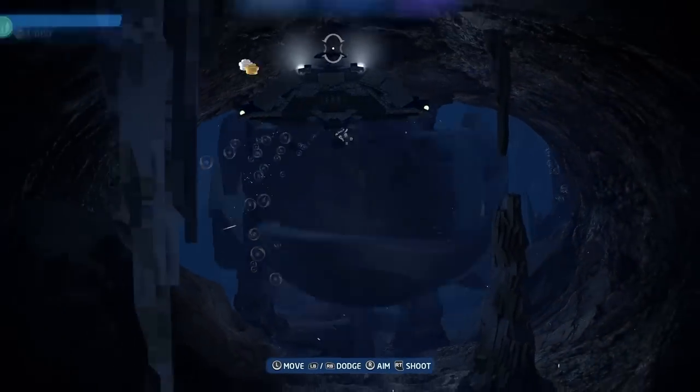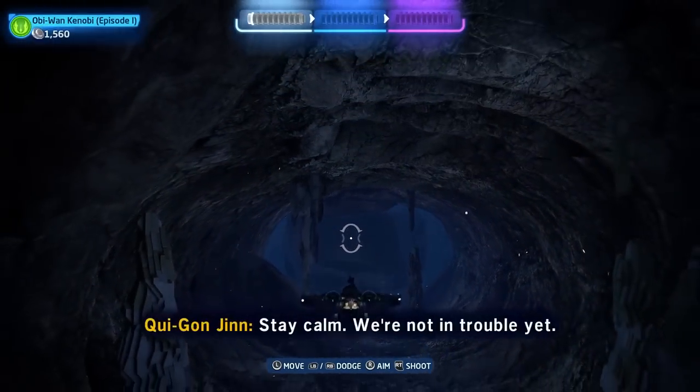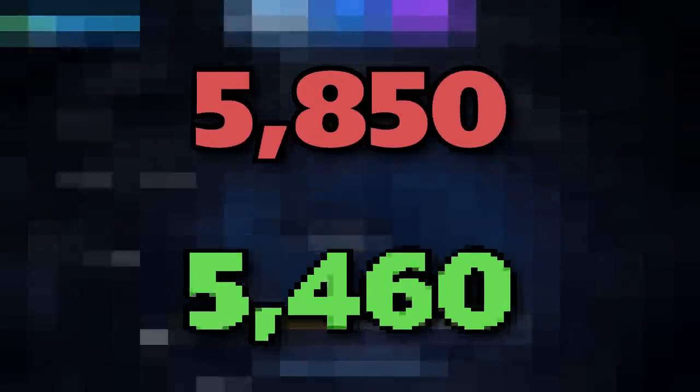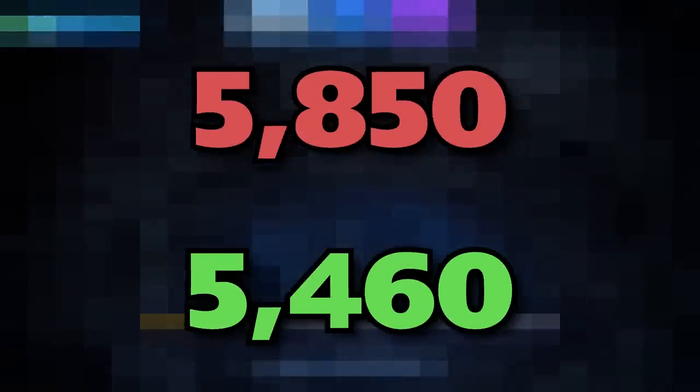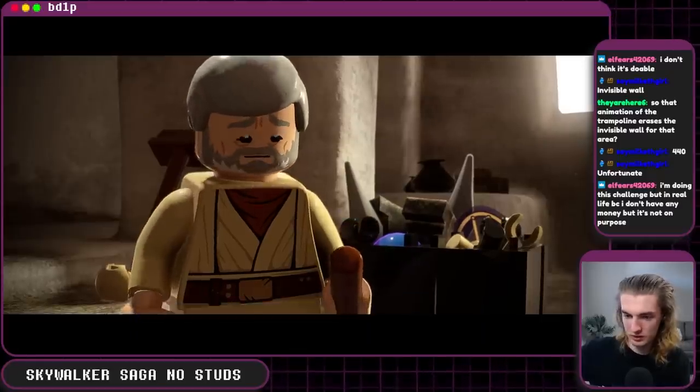A community member named AmazingGuy was also able to get the stud total from Always a Bigger Fish down from 5,850 to 5,460, saving us 390. And that's pretty much it.